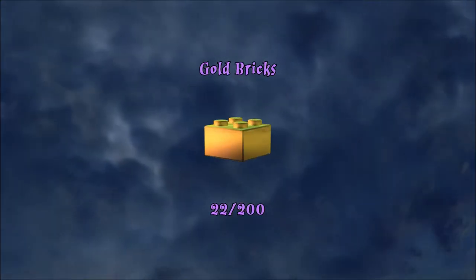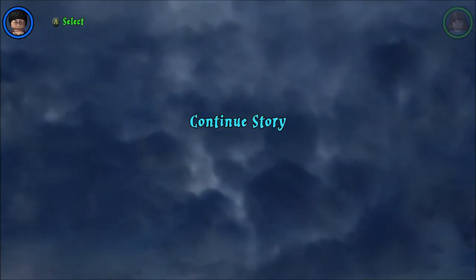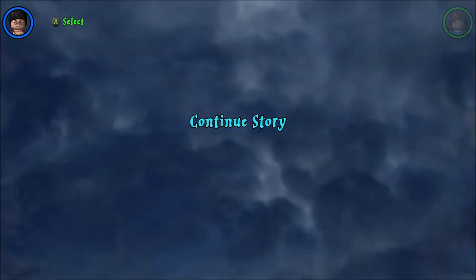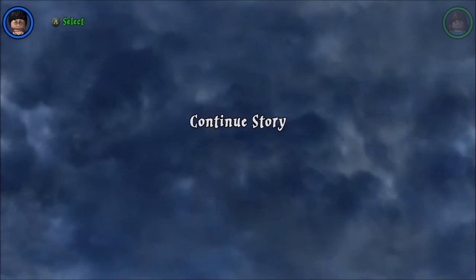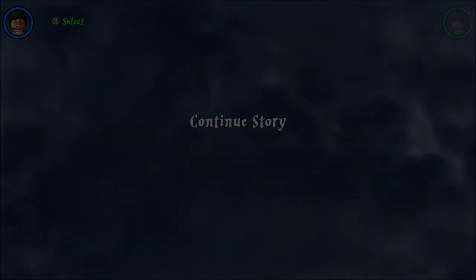So that's gonna be it for the last level of Year One — the Sorcerer's Stone, or the Philosopher's Stone if you're not in America. I hope you enjoyed these levels. If you did, be sure to let me know in the comments down below. Don't forget to subscribe and check out the rest of the videos of the Lego Harry Potter Collection as I go through all the different levels, Years One through Seven. I hope you enjoyed it all — I'll see you in the next Hogwarts Express!